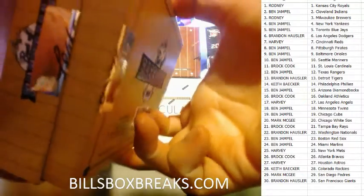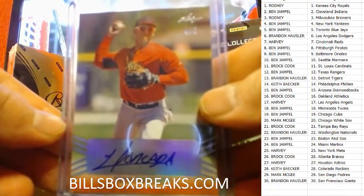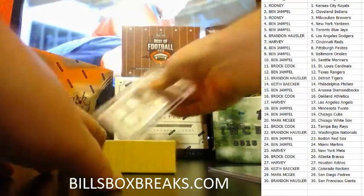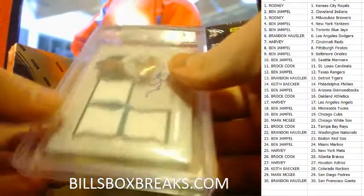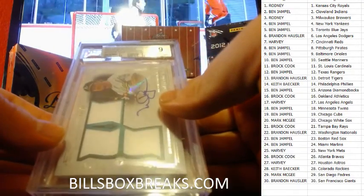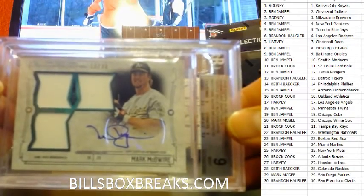Alright, good luck guys. I'll put another box of this up after this as well. We're starting off with a K-sit with the Moncada Auto — short print, 4 out of 5 for the Red Sox. Looking pretty nice there. The hit is going to be Mark McGwire — the Athletics picking up a hit. Oaktown! It's a 2015 Topps Museum Collection Signature Swatches triple relic autograph, Mark McGwire at a 30. 9.5s on the edges and the surface, 9s on the centering and the corners. For the A's getting some love — A's don't hit too often, so that was a nice one.